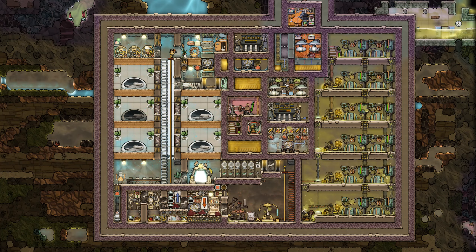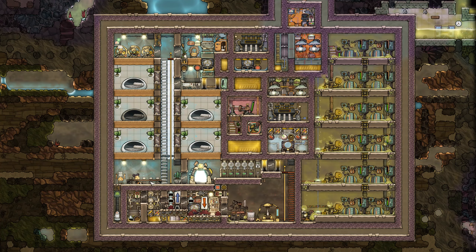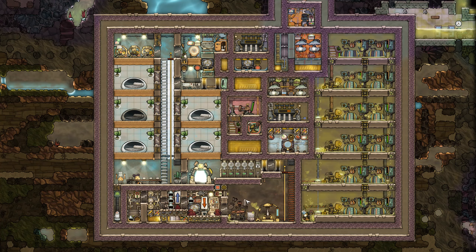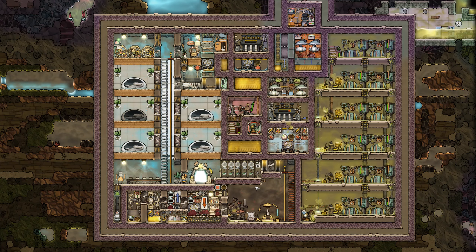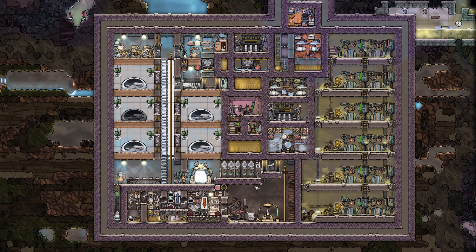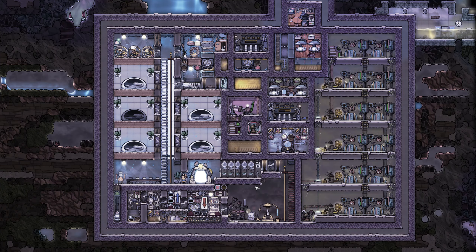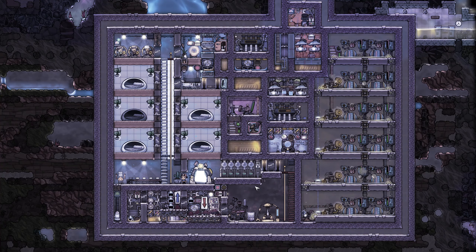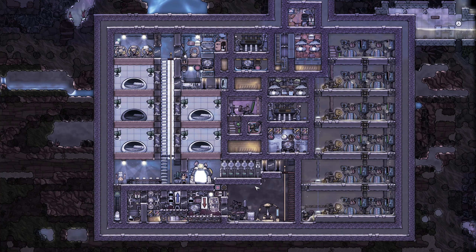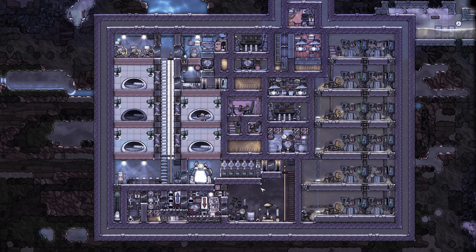The hydrogen is pumped over here to create some more power. The oxygen is then pumped over to the duplicates where they breathe it, they create some carbon dioxide, which is pumped back over here. So really a simple step process — unlike some of the builds in the Francis John video which use some rather innovative ways of creating resources, this is fairly straightforward, actually a little brute force in some ways.